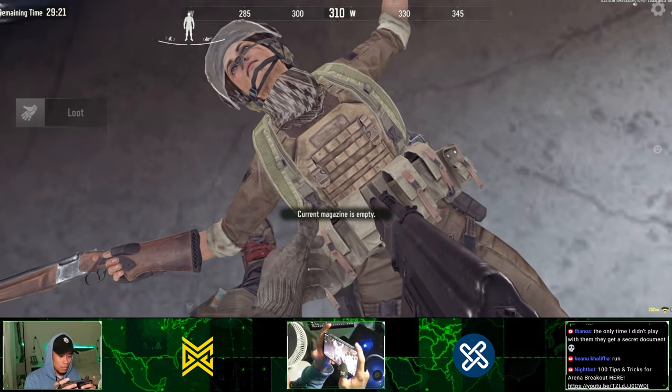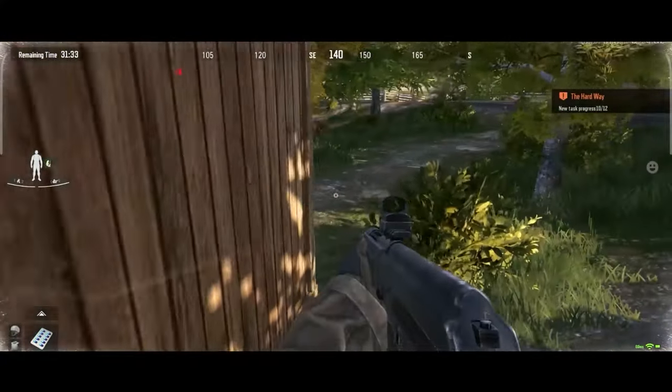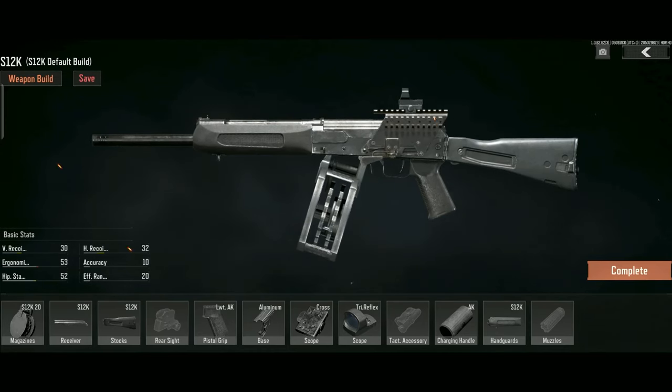You can either use this for straight up close range hipfire or, like what you saw earlier, around 15 feet range ADS. Last three attachments are default.